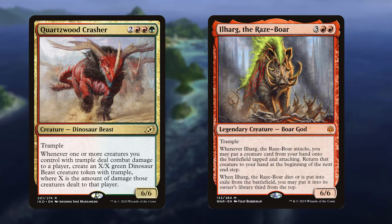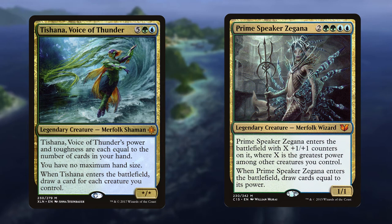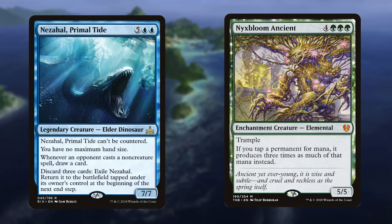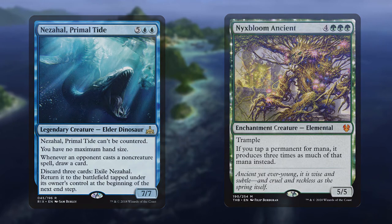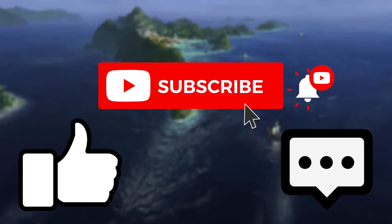Ilharg the Raze-Boar and Quartzwood Crasher are a pair of 5-CMC beaters. We have a lot of creatures with ETB effects so getting to do it multiple times with Ilharg is super strong, and Quartzwood Crasher is going to provide us with big blockers when we swing out. Speaking of ETB creatures, Tishana Voice of Thunder and Prime Speaker Zegana are perfect top deck hits that can get us a ton of cards — these are cards we want to cheat out with our commander's ability. There are a ton of value creatures that can fit this deck, so I encourage you all to take a look and see which ones increase its power. Let me know in the comments what you find that should be in the decklist.